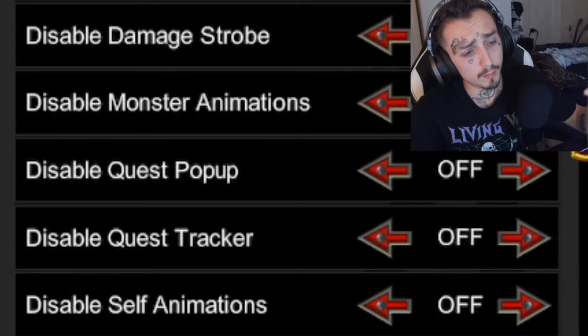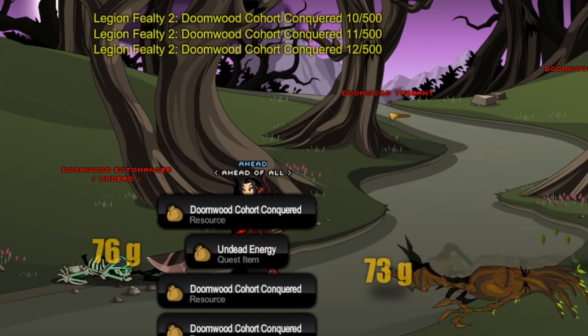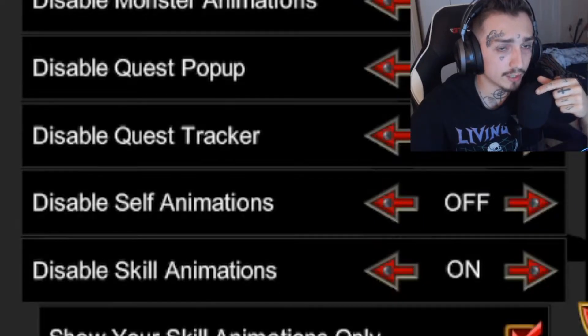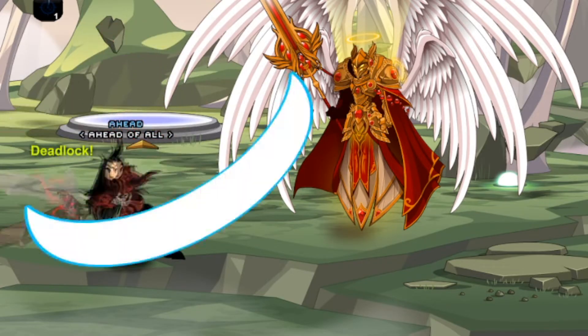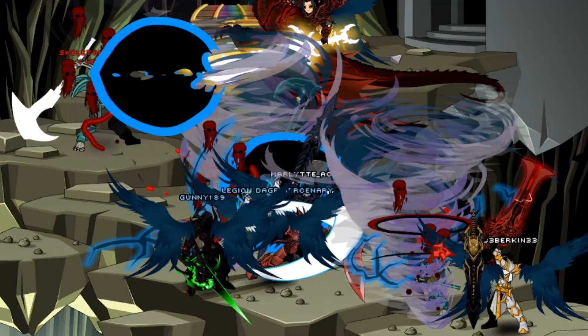Disable quest pop-up, disable quest tracker: off. I don't think the yellow text on screen is a problem, but if you do, turn it on. Disable self animations: off — I like to see my animations so I know when I'm attacking. Disable skill animations: on — that's a major FPS reduction right there.